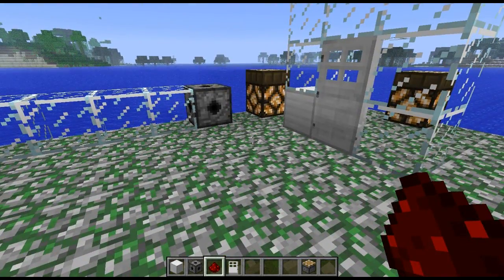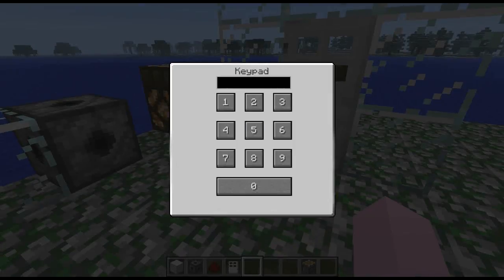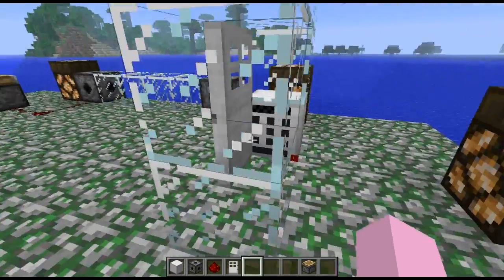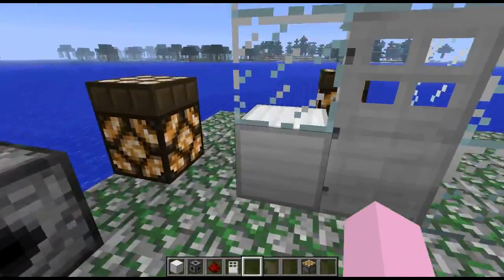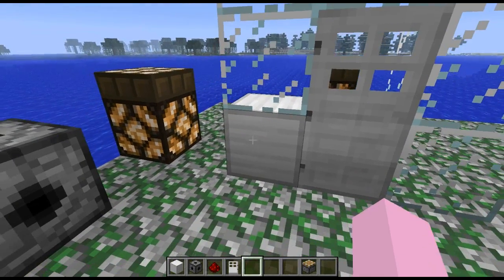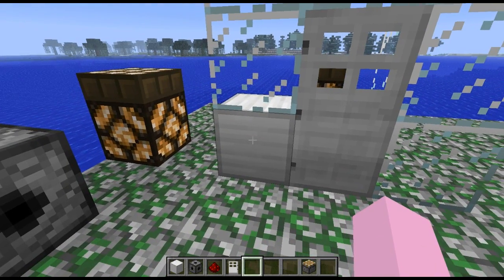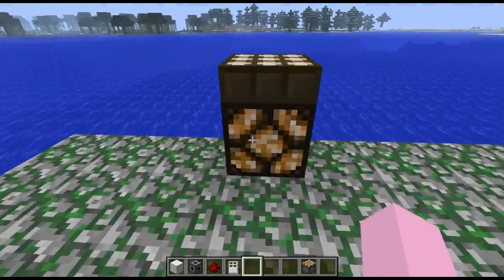Let's have a first look at the keypad block. This is a keypad block — it looks a bit like iron, but if we go around the side you can see it actually has a keypad. When you place it, the keypad will be facing towards you, but then it will turn to face something like the door if it's right next to a door, like where the output will be. So we'll come here, press 1-1 which is the password, the door will open and we can move through.